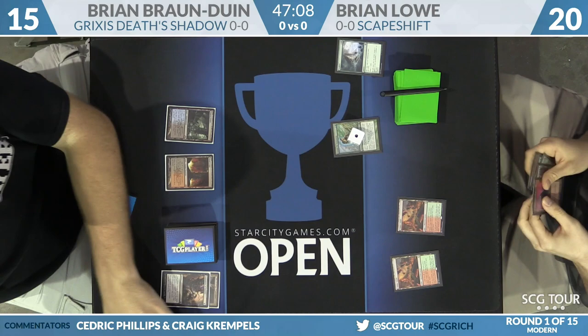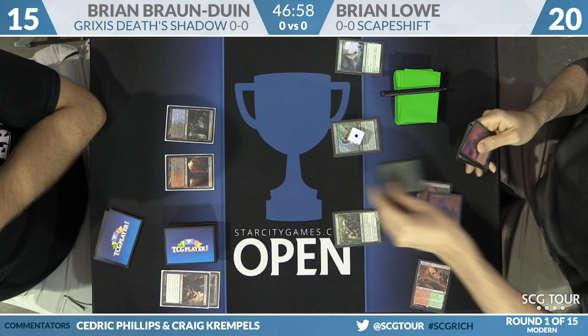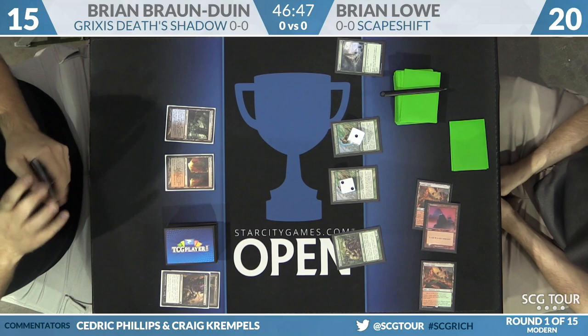Back to Brian Lowe for his third turn. Search for Tomorrow comes down to one counter, and he plays a Mountain. Here is Tribe Elder, and he might have another Suspend — he does. You can see the redundant nature of this deck: ramping is very easy, getting to six for Primeval Titan is very easy, and getting to seven-plus lands for Scapeshift is not very hard either.